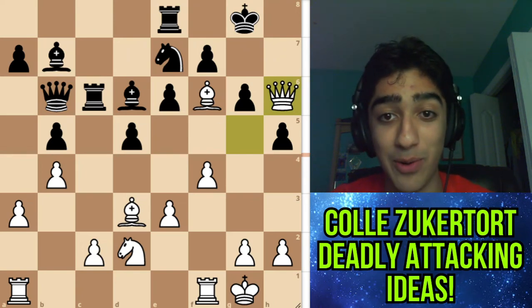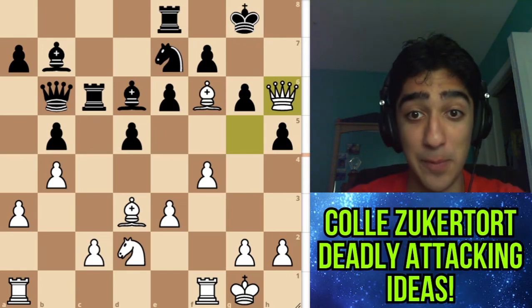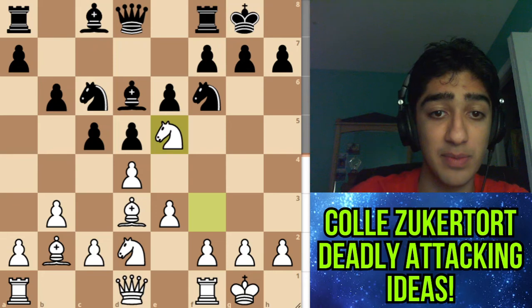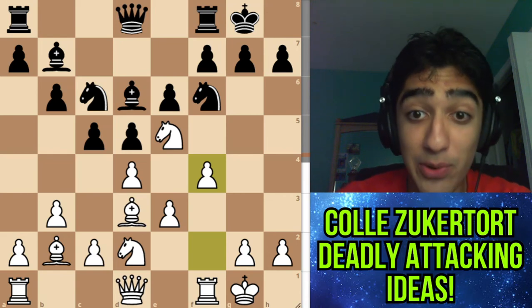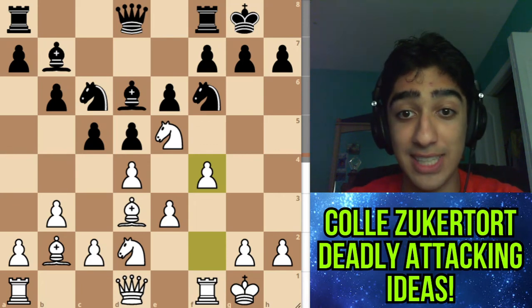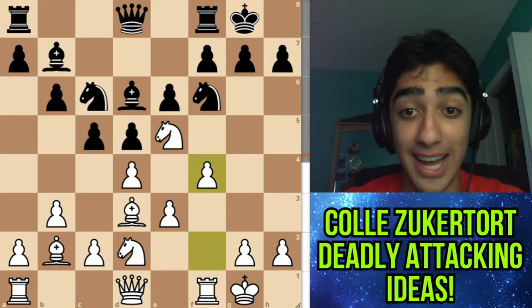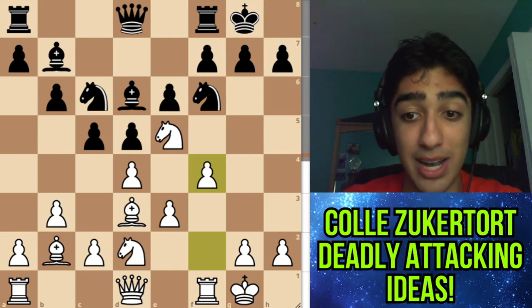What a brilliant game by Fabiano Caruana to show why the Colle-Zukertort opening is extremely dangerous. I've shown you a lot of lines against one of the main setups for black, which is this fianchetto setup — this is what is going to happen in around 50% of your games with this opening. In further weeks I'm going to have a video on how to deal with the King's Indian Defense and maybe the Queen's Indian type of defenses. If you'd like to see those videos, leave a like. I'm recommending the Colle-Zukertort system as an extremely dangerous way to play, especially in blitz, faster time controls, and at the amateur level. If you liked this video please remember to like, subscribe, and I'll see you in the next one.